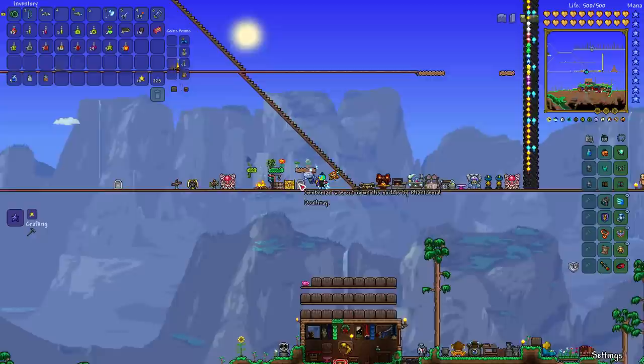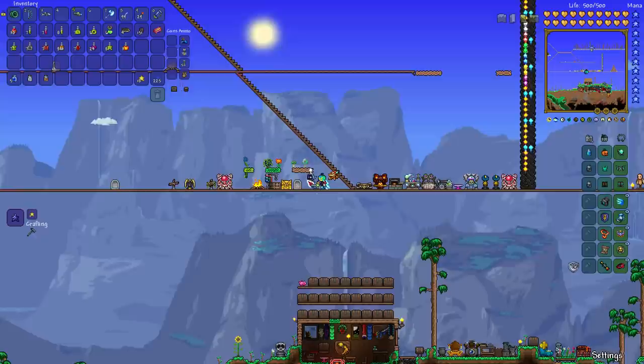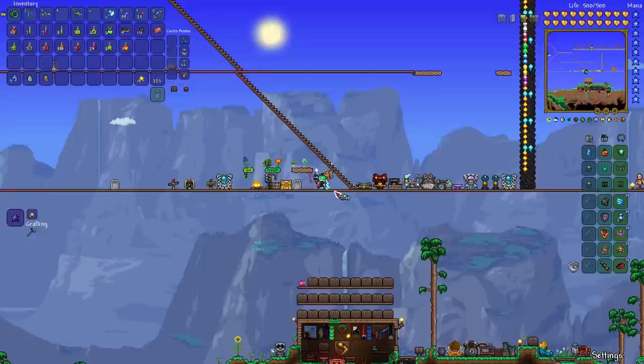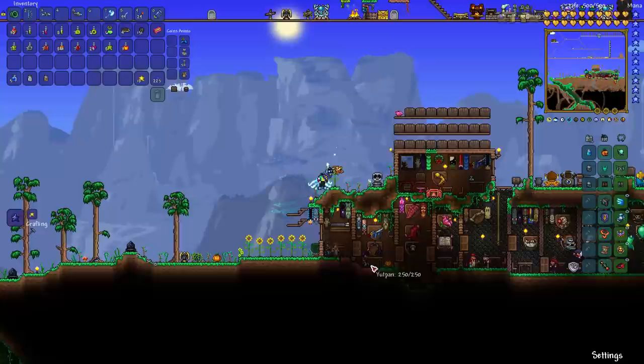Any one of those dye materials in your inventory — plus, since the 1.3 update, you'll need to defeat one of the four pre-hard mode major bosses: the Eye of Cthulhu, the Eater of Worlds, the Brain of Cthulhu, or Skeletron. Any one of those four defeated, plus a regular dye material, is the other way of getting the Dye Trader to move in since the 1.3 update.